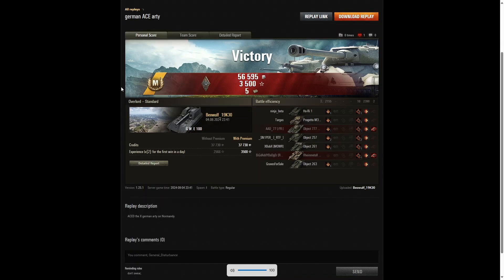Well, that was a fairly quick game, but it was also a fun one. That was an ace tanker game for Beowulf 19K30 in the GW-E900. It was a good game. He also got a Bruiser medal for getting at least five critical hits - in fact, he got ten.